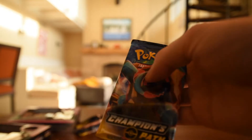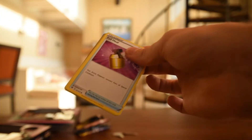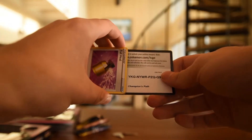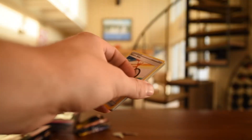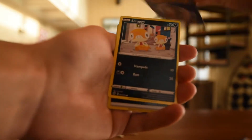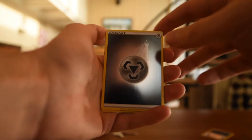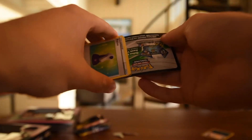Alright, three more. Give me one of the Charizards, please. The fact that there's two Chase Charizards in one set is just mean. There's the code. Three to the front. Water energy, Rotten Bike, Sonya, Great Ball. We got a Reverse Metal Energy. And a Galarian Obstagoon.